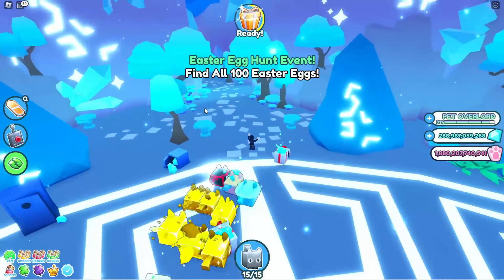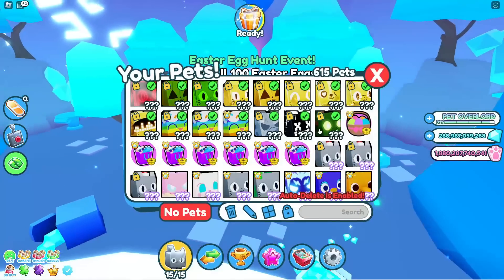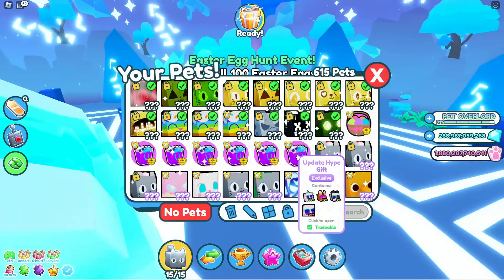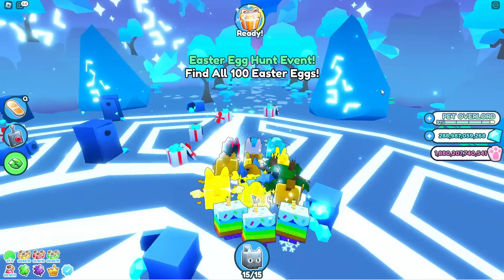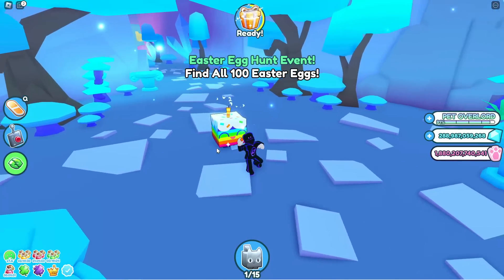The best way to get gems is still by trading, buying them, or buying exclusives. Honestly, the best way right now is to get your update hype gift and go sell it in the trading plaza — you'll get a lot of gems from doing that.